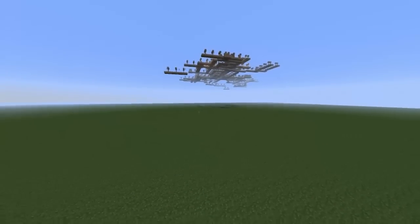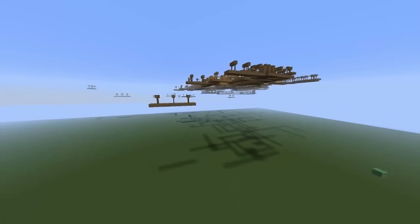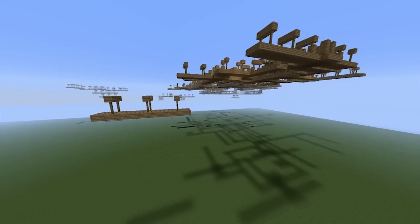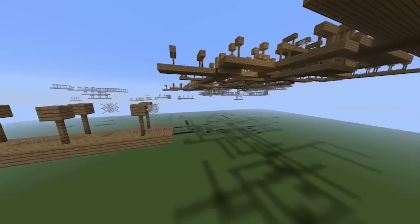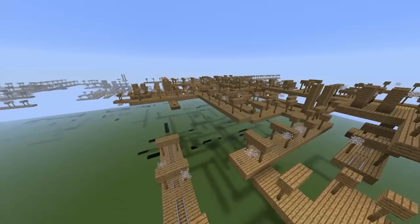Improved Superflat customization generation. Removed the non-functional buttons to add and edit layers. Terrain is now decorated and more structures can spawn. Now pumpkins, tallgrass, flowers, trees, mineshafts, dungeons, strongholds, lakes, deserts, wells, ravines and ores will spawn on Superflat maps.